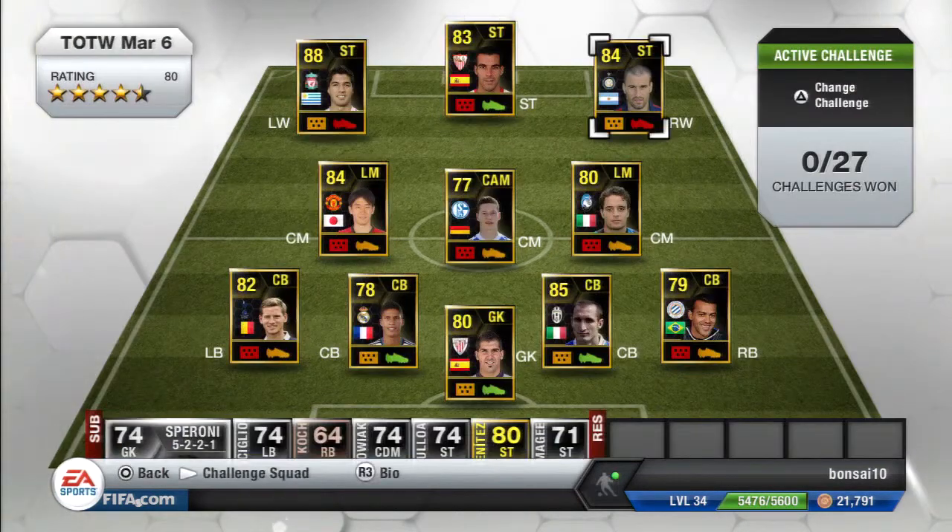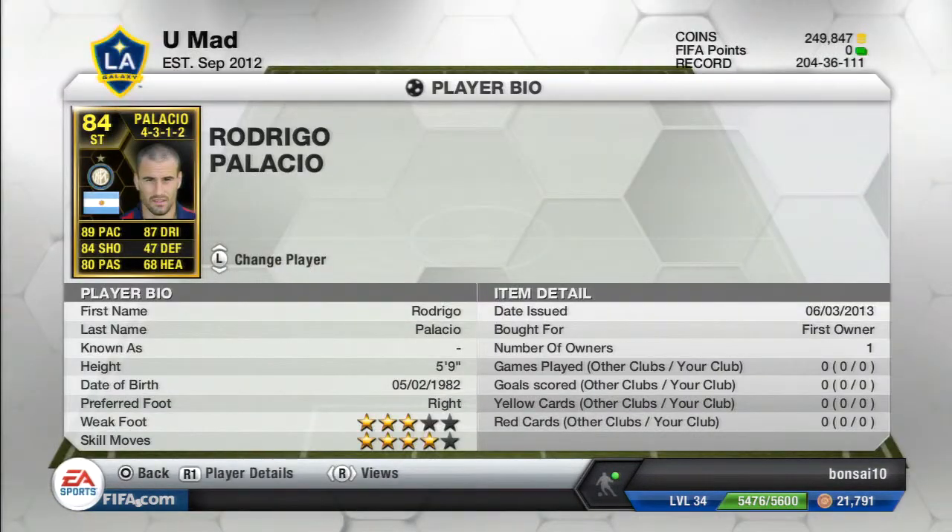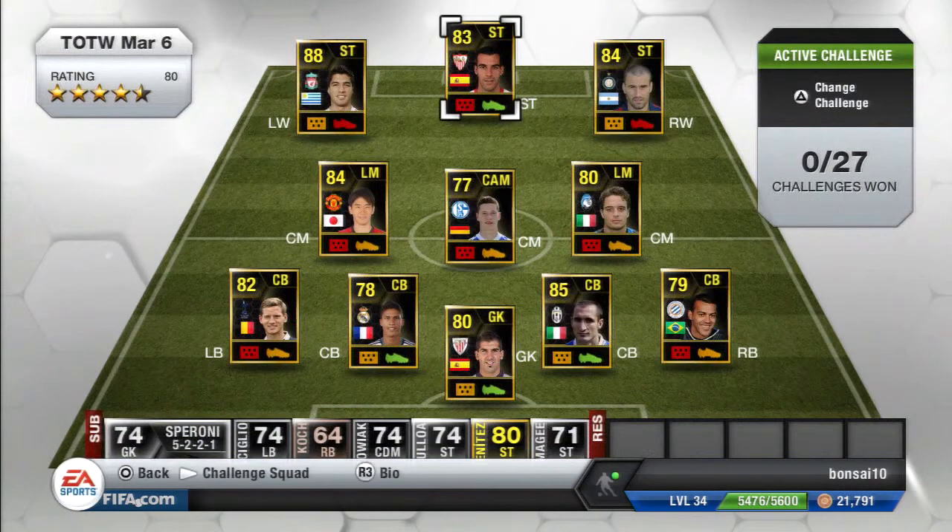For our right winger we got Rodrigo Palacio from Inter. He has been converted to a striker — he normally plays on the right wing but with this inform card he plays as a striker. He has 4-star skills, 3-star weak foot, 89 pace, 84 shooting, 80 passing, 87 dribbling, and 68 heading. He goes for over 100k.